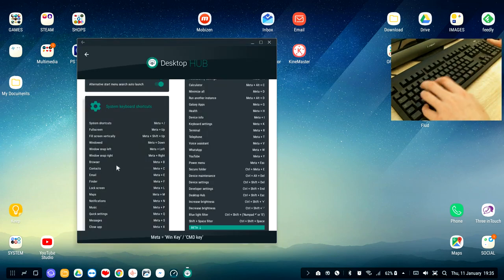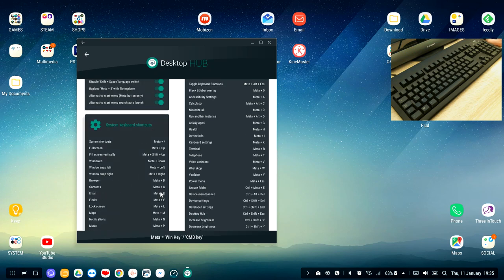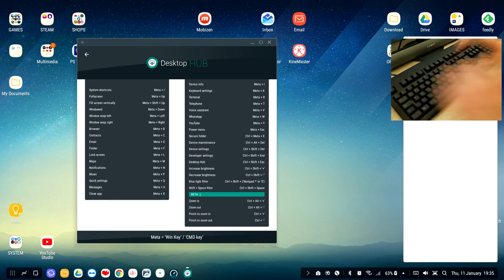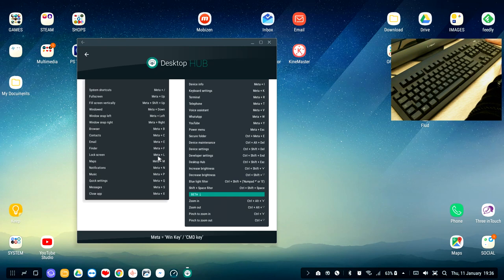Meta+B opens the browser straight away. Meta+C opens the contacts — I won't show that as it contains personal information. Meta+E opens email, but if the 'Replace Meta+E with File Explorer' option is on, it opens the file explorer instead; turn that off and Meta+E defaults back to email. Meta+F opens a finder where you can search for apps and file names — for example typing 'Feedly' finds and lets you launch that app.